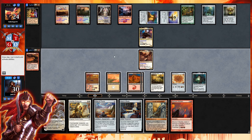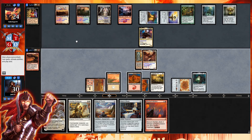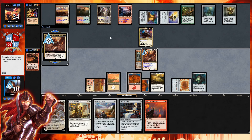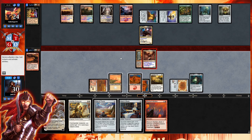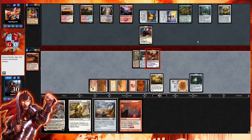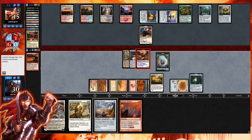We draw into Mizzium Mortars. Let's go for Sword of Body and Mind, then we can still flash in Ring of Thune or Hero's Blade. That makes Aurelia a four-seven. Let's push in — Sword of Body and Mind doesn't protect from green and blue but Joda is blue, so we can swing past. We're going to drop in Hero's Blade before combat damage — throwing it from the sidelines as Aurelia catches it. We've got a nine-nine swinging across.